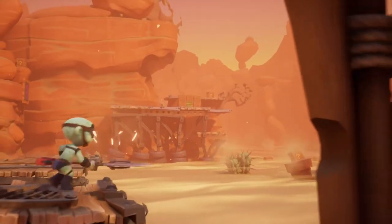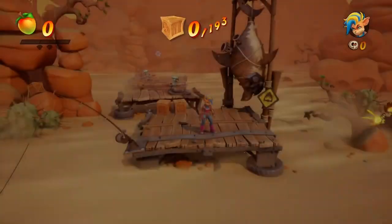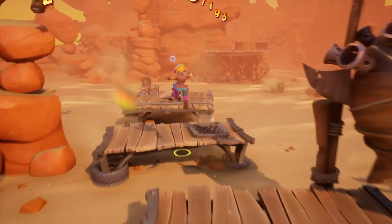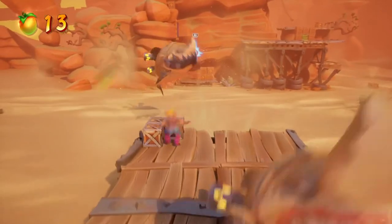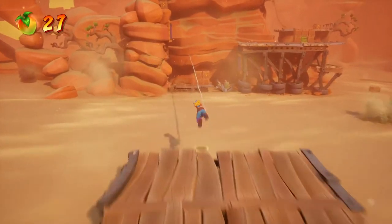You'll probably recognize this level. We did a similar one with Crash, but now we need to do it with Tawna. We did unlock this level in the previous episode, since we have to play with Tawna the first time then. Make sure to grab that box, do a slam, and voila.